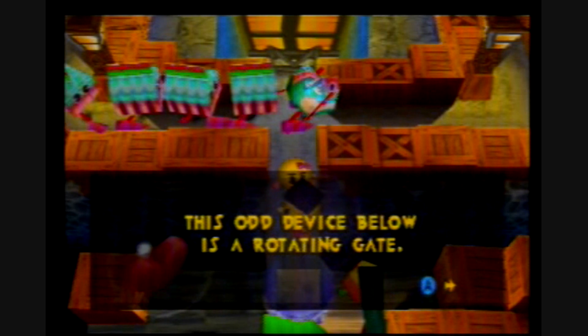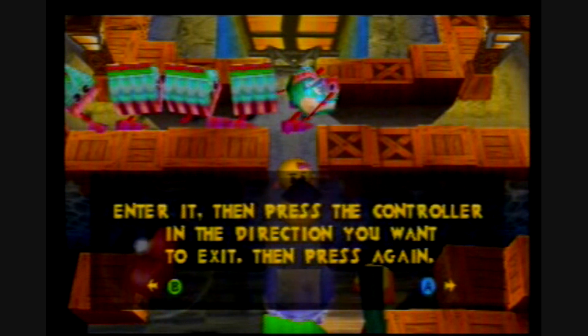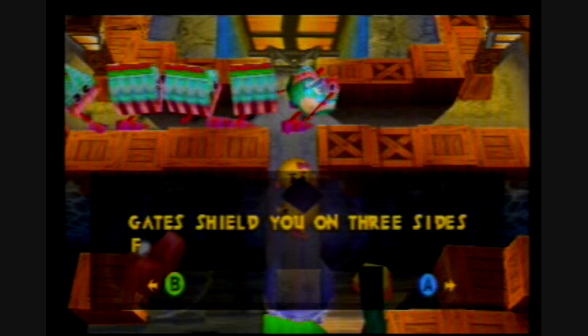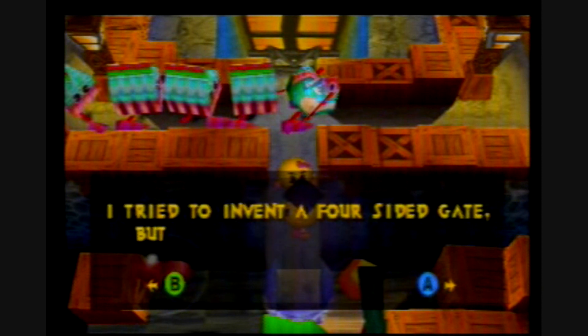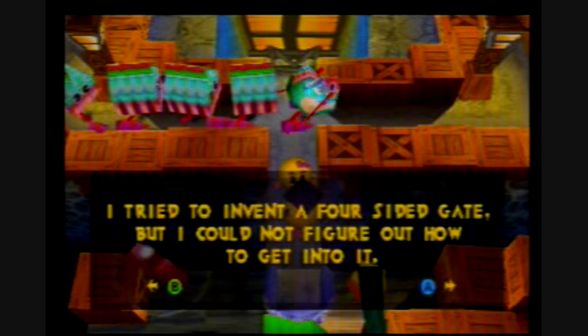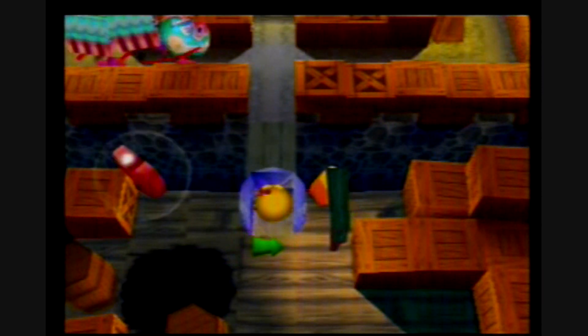This odd device below is a rotating gate. Enter it, then press the controller in the direction you want to exit, then press again. Gates seal you on three sides from ghosts and other enemies. I tried to invent a four-sided gate, but I could not figure out how to get into it. And then how would you get out? You don't need that.